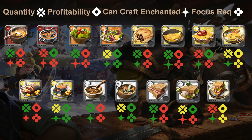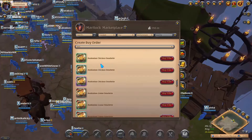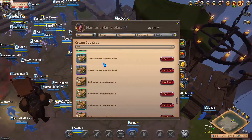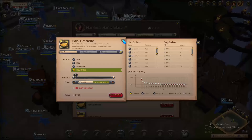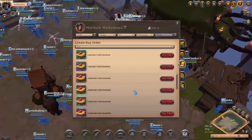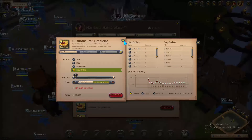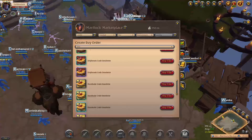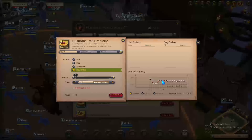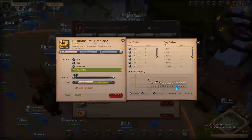Now for the actual crafting process — five steps. Step one: look for an item to craft. I already told you a bunch of good items city-wise, global items, and PvP-wise. Don't overthink it, just start looking at numbers, look at demand, find an item that fits your criteria from the tier list I showed. As an example, I'll pick the crab omelet.